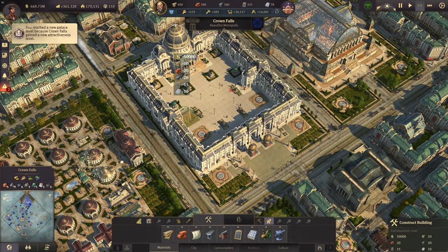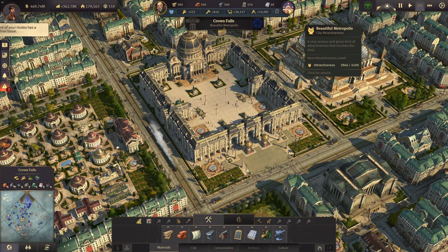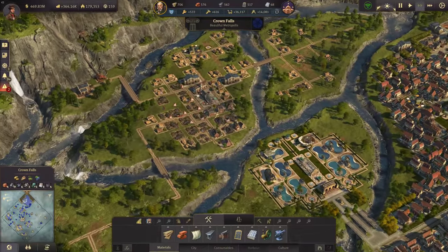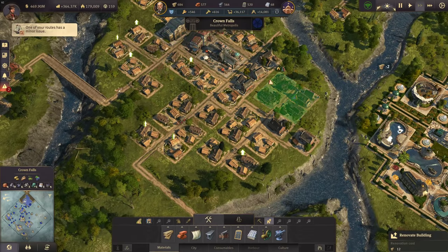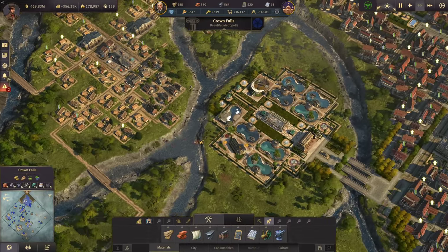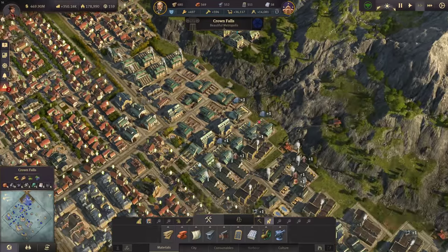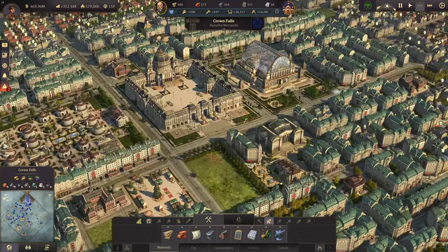Palace completed! That's lots of attractiveness again, so we are a beautiful metropolis once again. There's some vulgarity in the form of ruins — we have some ruins here in the riverlands that we don't want. That of course lowers the attractiveness a lot. There's another one, and I think we also have some ruins up here — that pushes the attractiveness down a bit. You don't want ruins; they're not good looking.